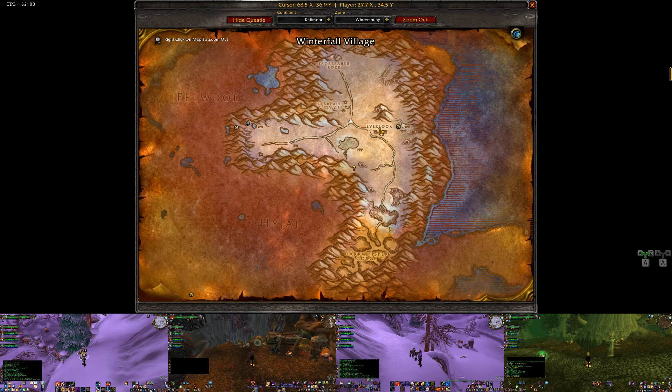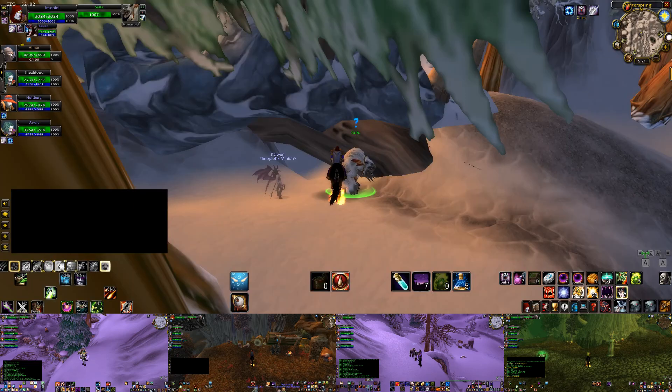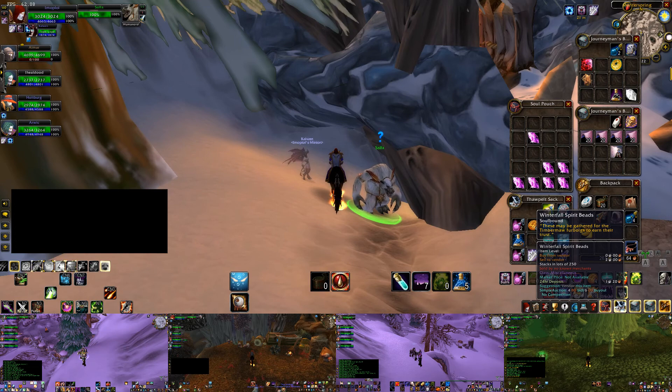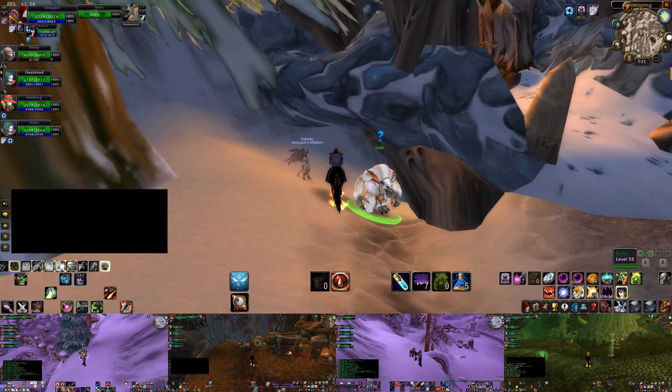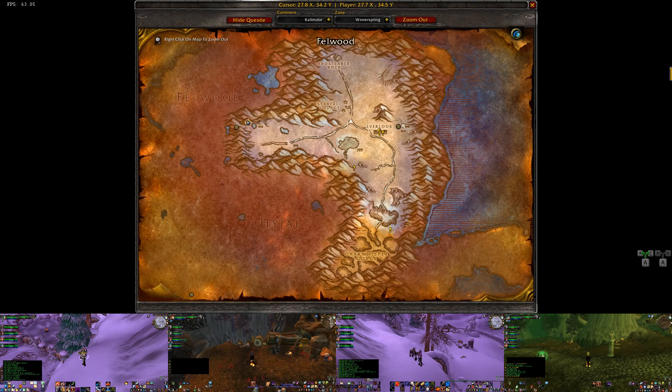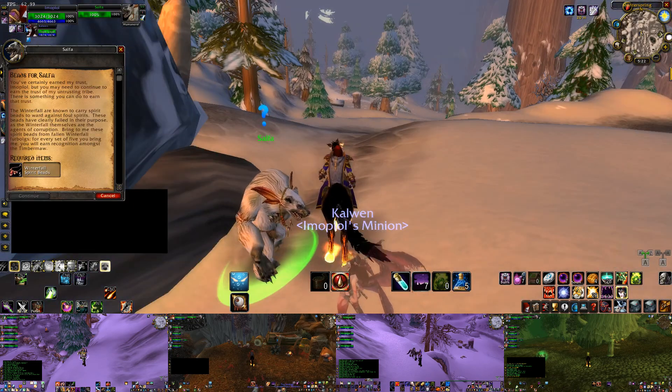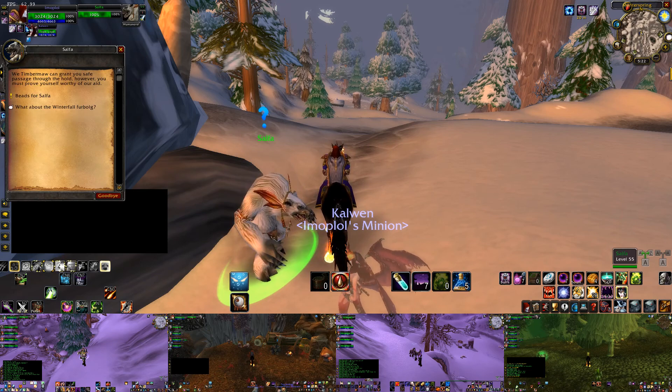Later in the video I'll show you all of the camps in a bit more detail. In Winterspring, the firbolgs drop Winterfall Spirit Beads, which you bring to this NPC, Salfa. He's right here in the northwestern or central portion of Winterspring, and you give him five beads and the quest gives you 50 rep.